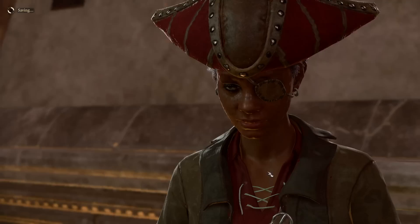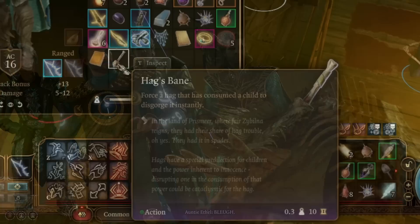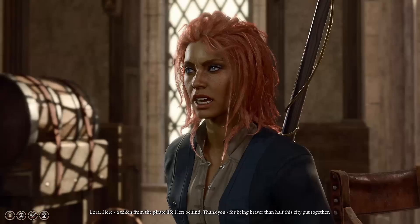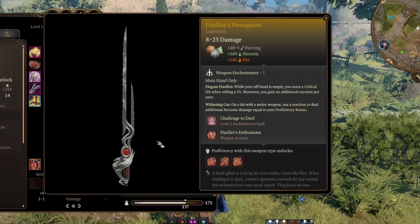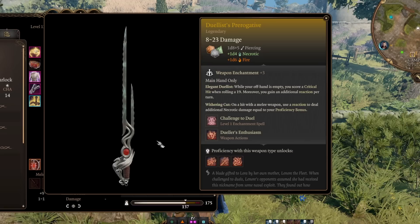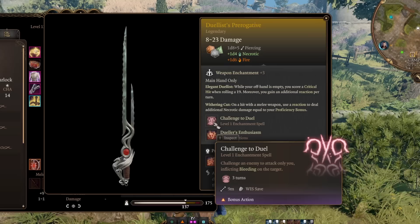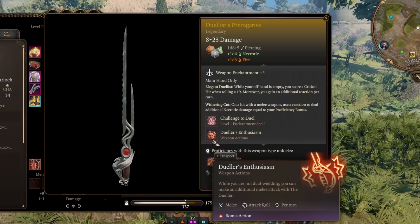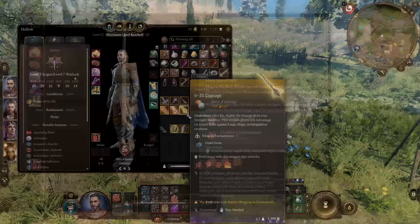Another early Act 3 weapon is the Duelist's Prerogative, a very cool rapier from the Save Vanra quest in town. You'll find Ethel the Hag again at the Blushing Mermaid bar — reveal and expose her, chase her into the cellar, and defeat her to save the child. You'll need a potion called Hag's Bane tied to the questline that makes her spit out the kid. After you save the child, you get the rapier as a thank you from her mother. It deals piercing and necrotic damage, and with your offhand empty you score a critical hit on a 19 rather than 20, and gain an extra reaction per turn: Withering Cut, dealing additional necrotic damage equal to your proficiency bonus on melee hit. You can also challenge to a duel, bleeding them for three turns as a bonus action. It's a fantastic one-handed weapon for any build focusing on that playstyle.